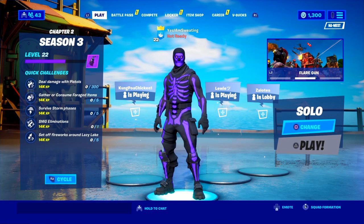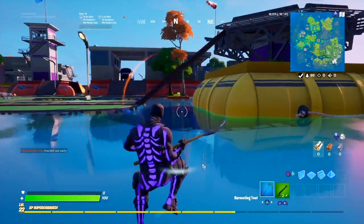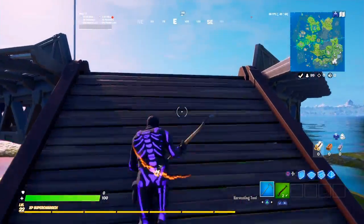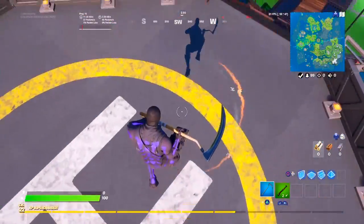All right, so once you have these things, test your internet connection — if you're on PlayStation or Xbox, just test your internet connection — then go back, then go into a game. Once you're in the game, just look in the top left corner and you will see your ping and your FPS, which controls everything, like lag spikes and everything like that.